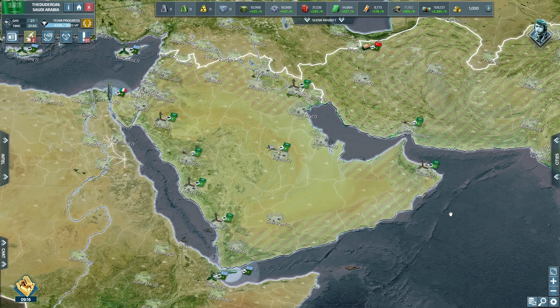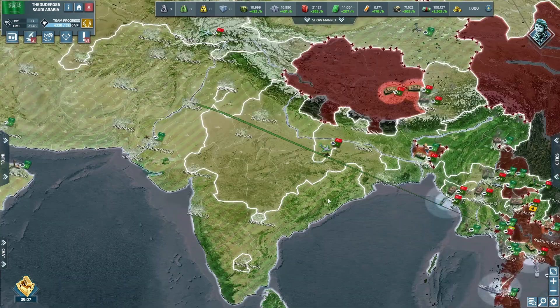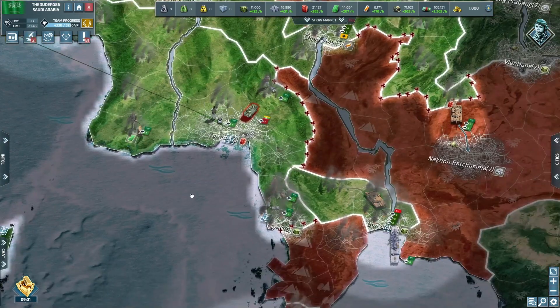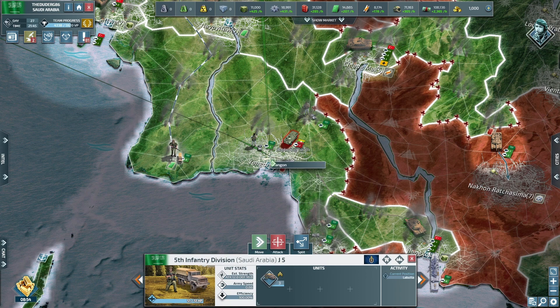Hello all and welcome to day 27 of our Conflict of Nations Saudi Arabia game. Let's get to our front line — as you can see we've got a bunch of troops ready to rock and roll. We've got Myanmar having a little bit of a fight here, okay, let's move these troops around.